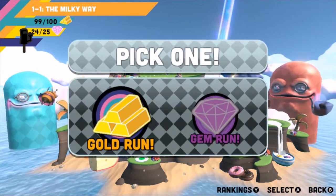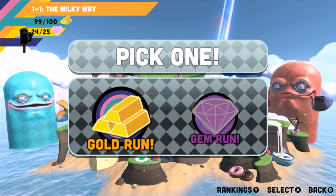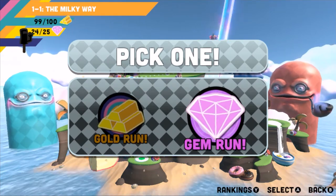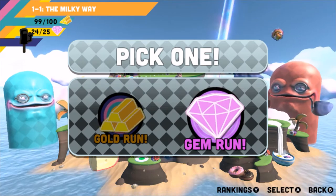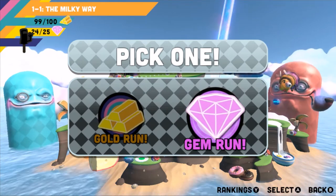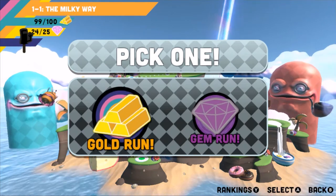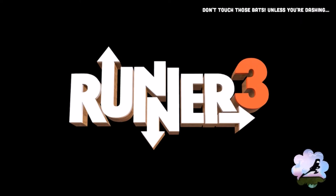I'm going to jump into World One — I've done it before. When you complete it you unlock the gem run, which is a slightly harder run, but you get these gems which you spend in the shop to unlock costumes, capes, and things like that. So first of all we're going to dive directly into level one.